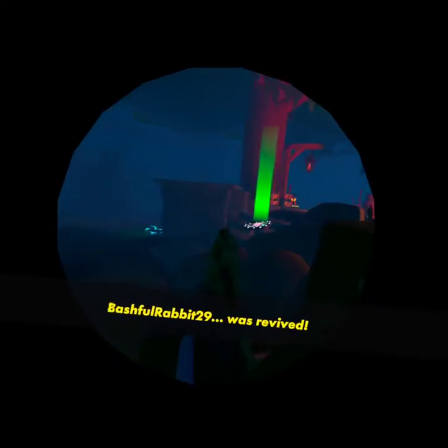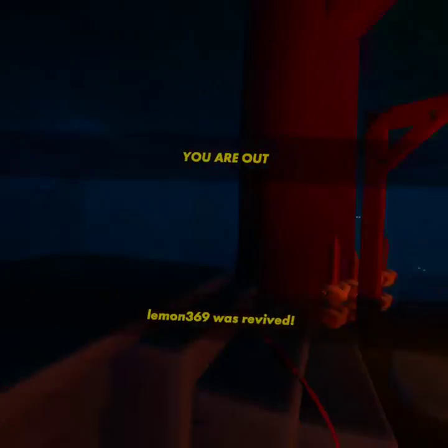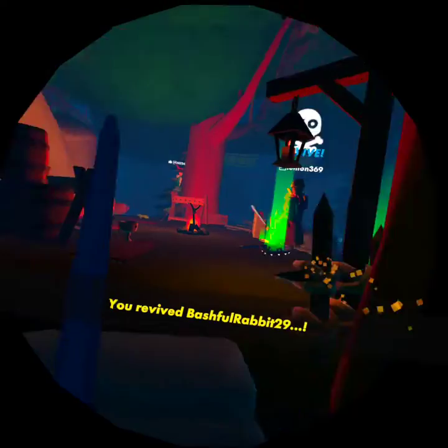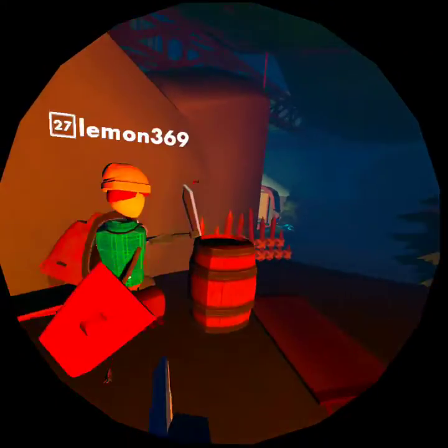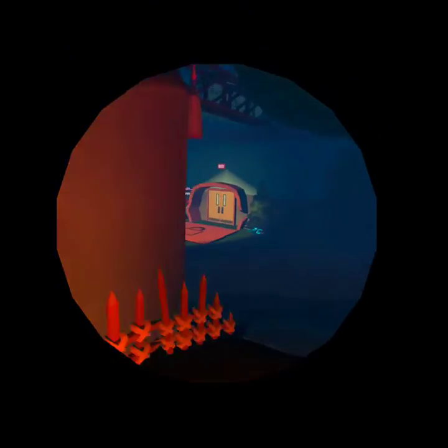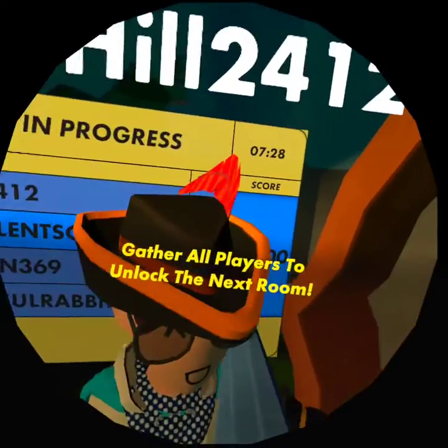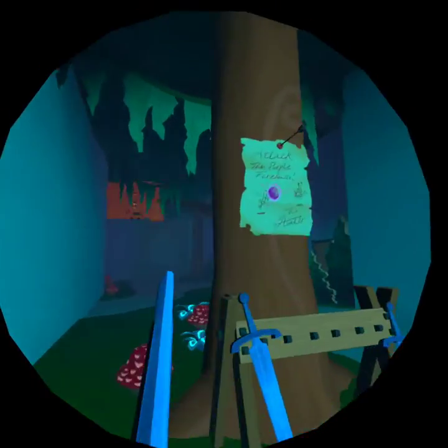Wait a minute, where's my crossbow? I don't have the bow somehow. I'll just take that bow I guess — I used to have a crossbow. I need a sword because look, you have to deflect their attacks — see? That's the only way you can get the credits, or you can bounce it off the shield.